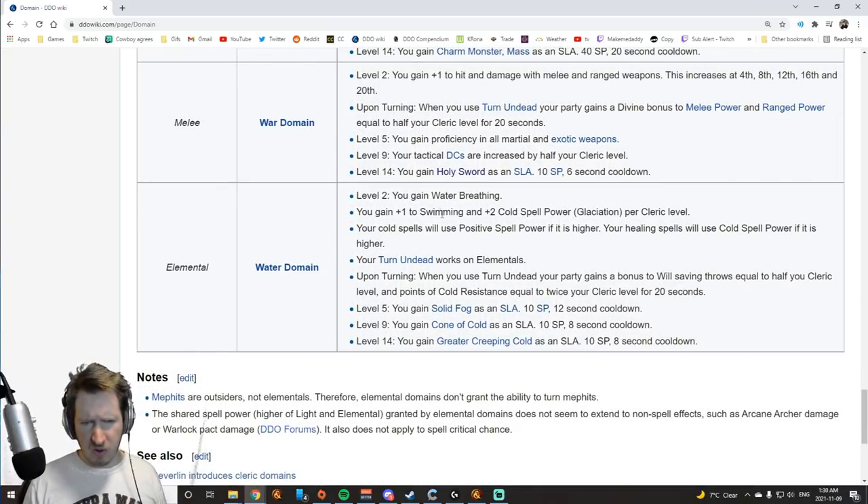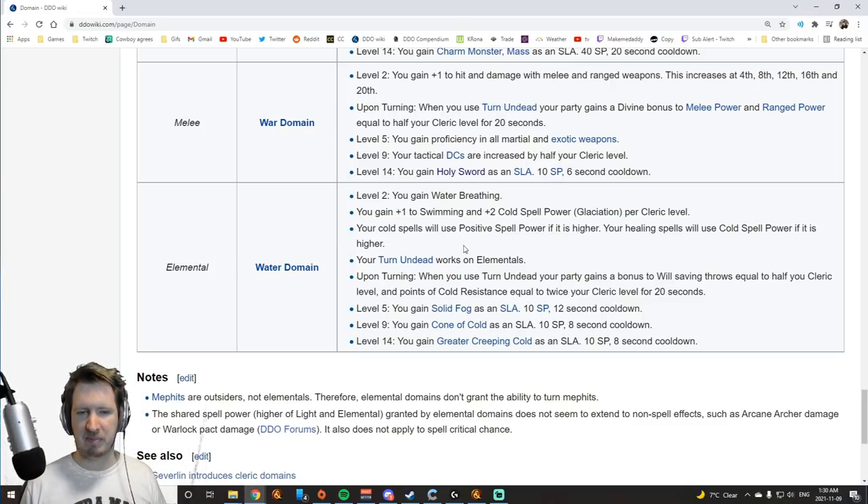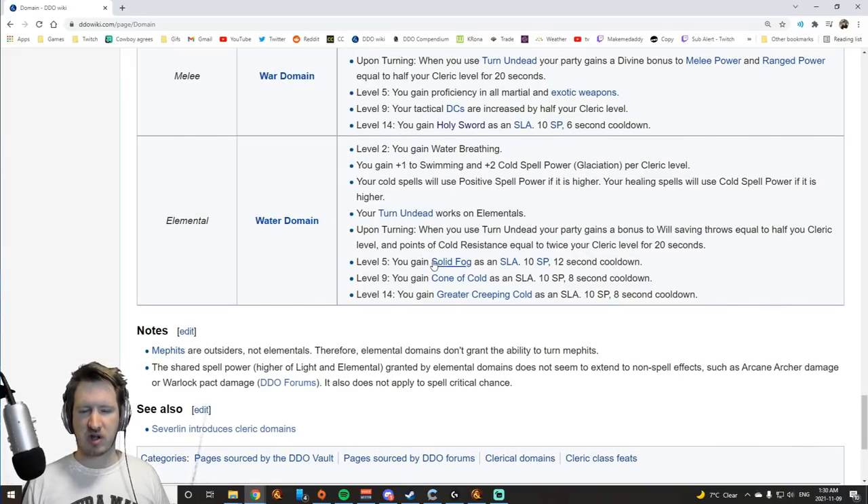Water Domain gives you water breathing, cold spell power, and states that your positive spells and cold spells will use whichever spell power is higher. If this effect worked, Water Domain would be god tier — but it doesn't work, so it's pretty wishy-washy. However, Turn Undead works on elementals, which is nice, and you get Solid Fog, Cone of Cold, and Greater Creeping Cold. Greater Creeping Cold is a fantastic spell, Cone of Cold is a fantastic spell, and Solid Fog is a great defensive option — one of the best defensive spells in the whole game at only 10 mana. It's especially great if you're soloing and playing tactically. If this healing effect worked, I'd recommend Water Domain for healers who want to deal damage from the back line while healing, but as is it's decent with those cold spell-like abilities.